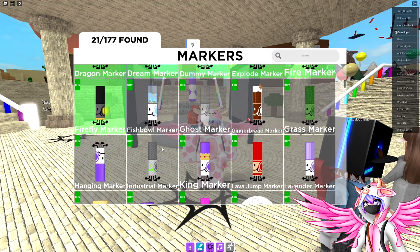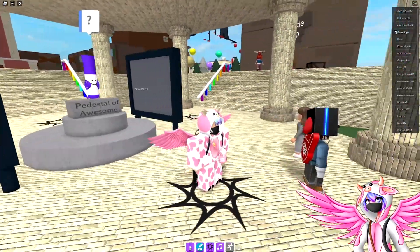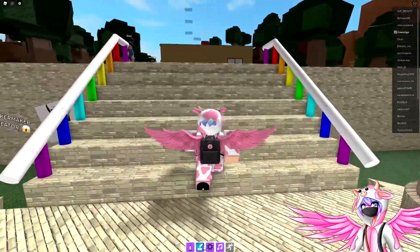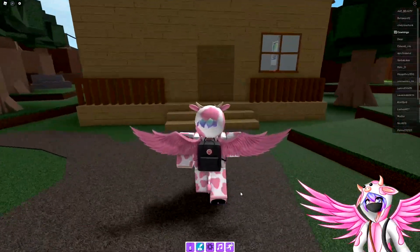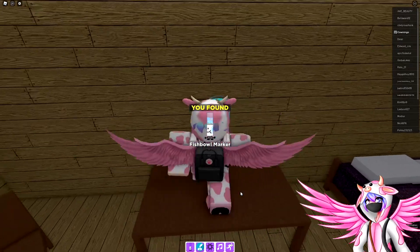Now, the next marker is the fishbowl marker. In order to get this one, you're going to turn around and head over into the forest house. On the table right over here, you should be able to find the fishbowl marker.